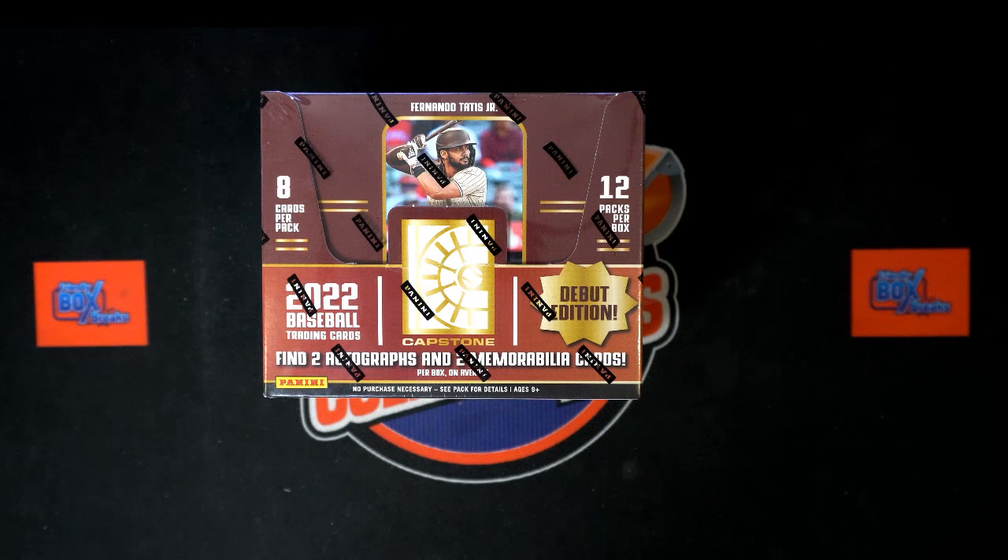2022 Panini Capstone Baseball Hobby Box 102. This is a random team break. We've got our team owner names and our team names. We're going to randomize each of them seven times, pair them up on a spreadsheet, give you a moment to talk trades. Then we will dig in on the box, pull out two autos, two memorabilia, and all the good stuff that goes with it.